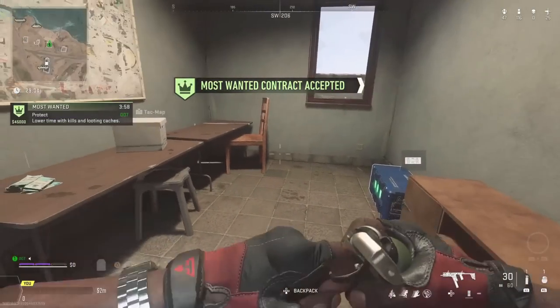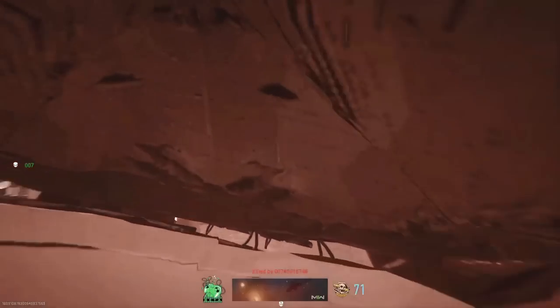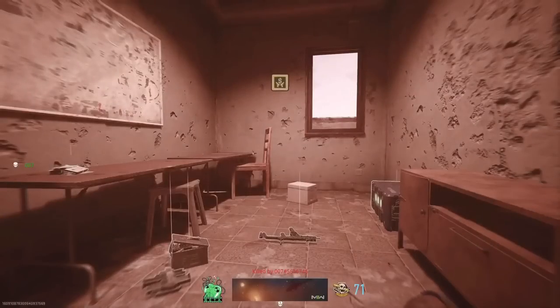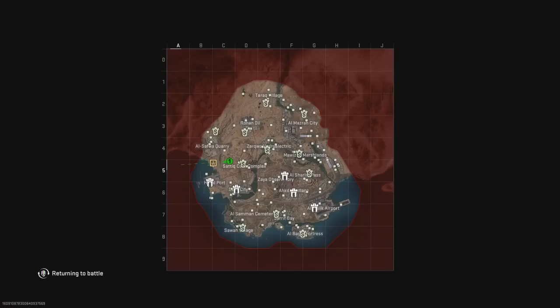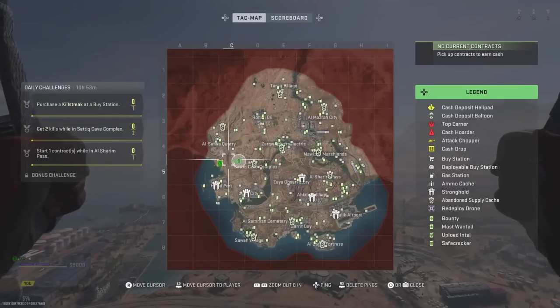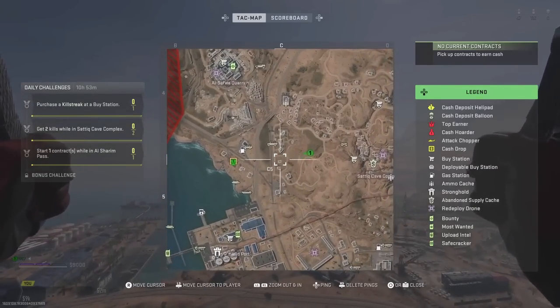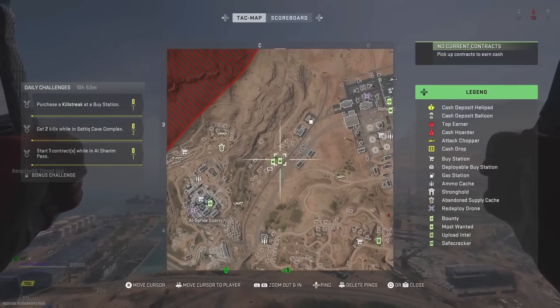All you want to do is start up Plunder quads. When you enter into a game, all you have to do is go over to a Most Wanted contract, grab it, and then kill yourself — so have a nade in your loadout. After you grab that Most Wanted and kill yourself, the game's gonna trip out and think that you completed the Most Wanted contract, and it's gonna give you XP for your weapon as well as your level.